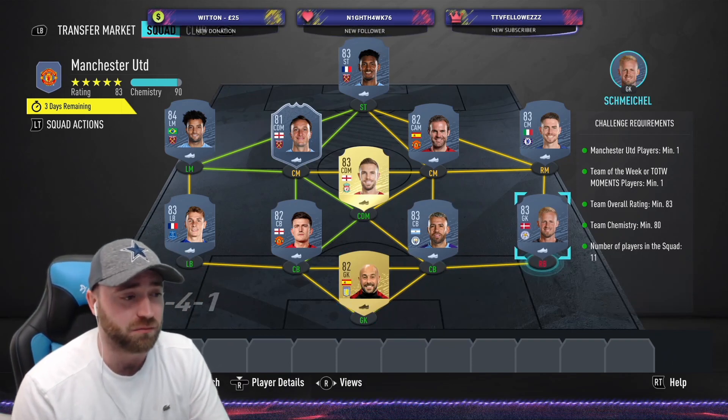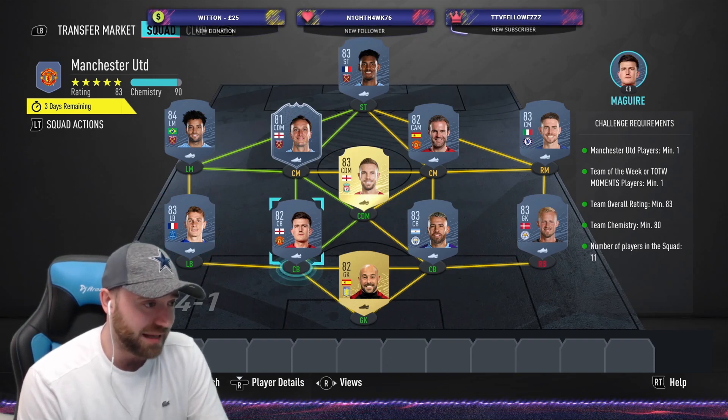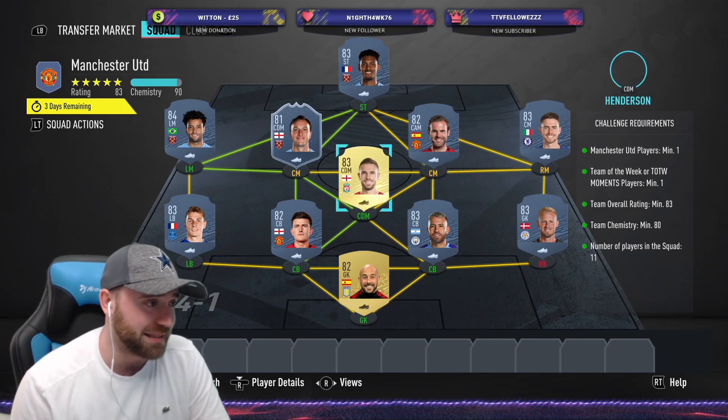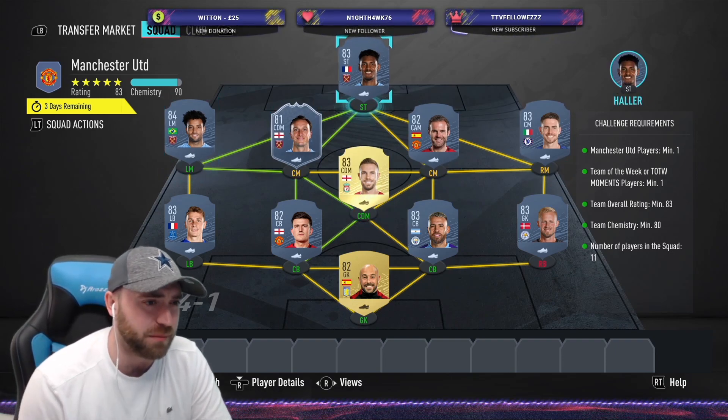These do look pretty decent to be fair. I might get Fabio for my team to replace Alexandro or give him a try. It's not crazy expensive because obviously the SPCs have gone for the mid-icon pack, so they have slightly dropped the high rated players.